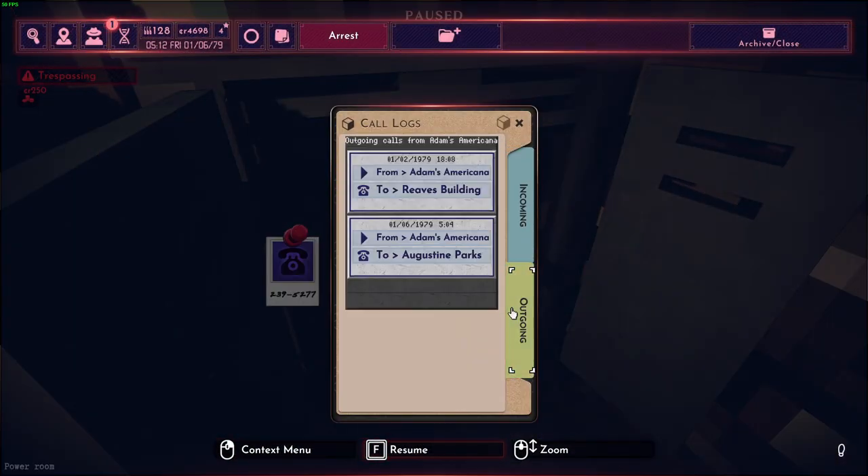We need to check the outgoing tab and there are two calls. It's 5:12 on Friday, January 6th, and it's this call — from Adam Samarikana, that's the diner, to Augustine Parks.